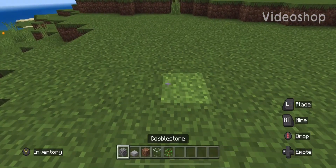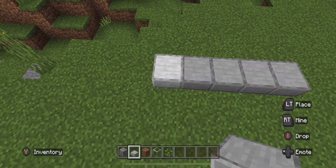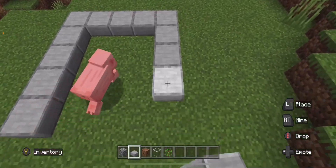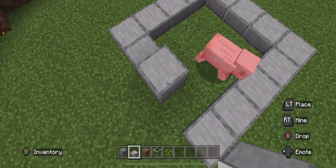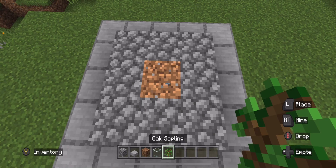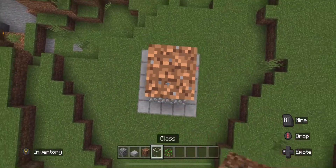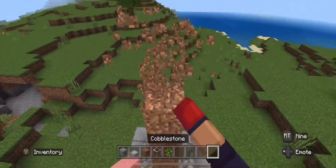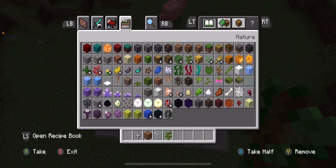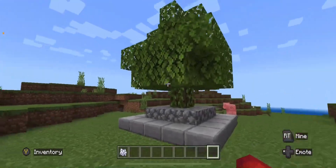First, build a five by five area, then place cobblestone around dirt and go seven blocks up. Place cobblestone around it. It's a small tree, it's a big tree, and it's going to use bone meal — there you go.